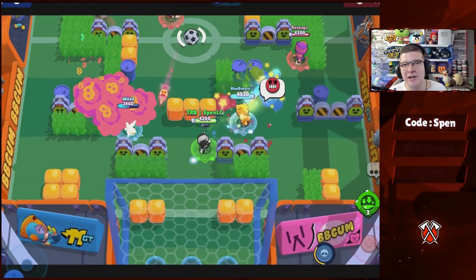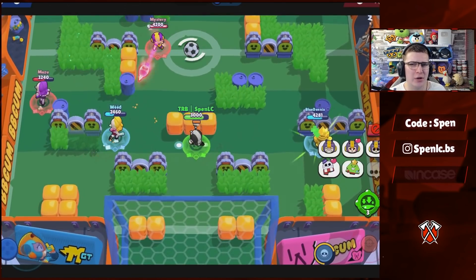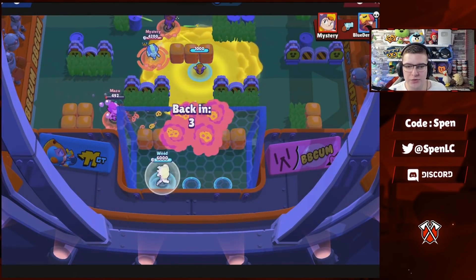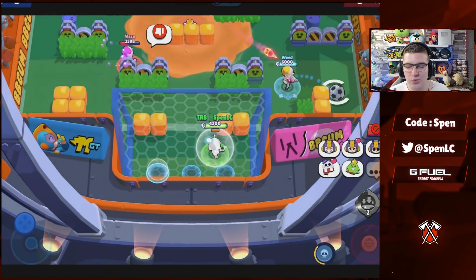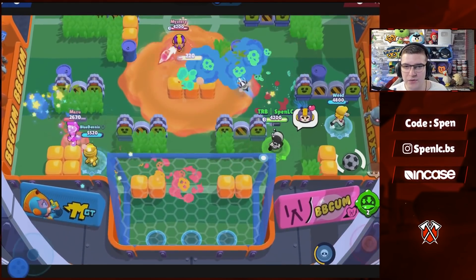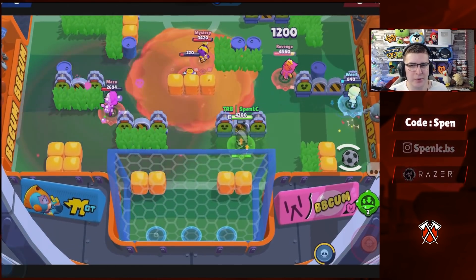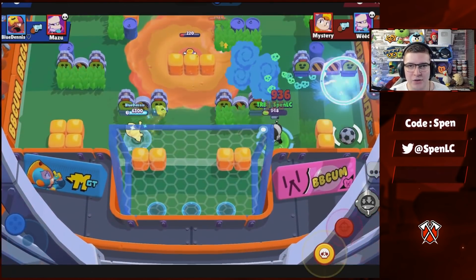Moving on to tank counters — if you don't want to run Poco double tank, I highly recommend it anyway because it counters most tank comps on Super Stadium. But if you want alternatives, B is going to be the strongest tank counter in my opinion, especially with the speed gear and the ability to slow a bunch of brawlers and land that 3K shot. B is probably the best mid brawler on this map.